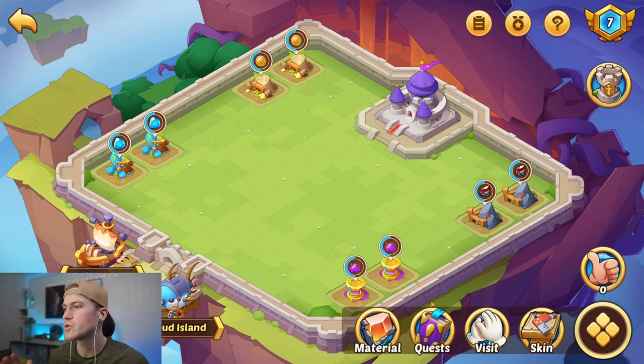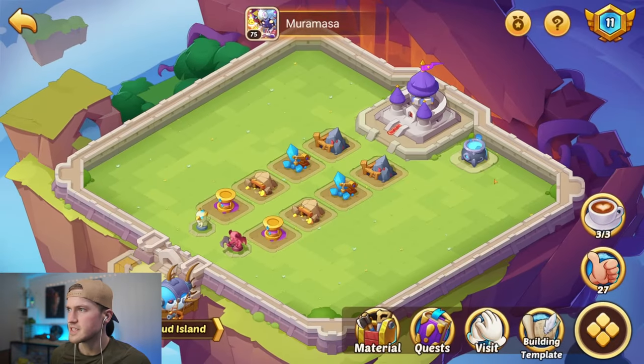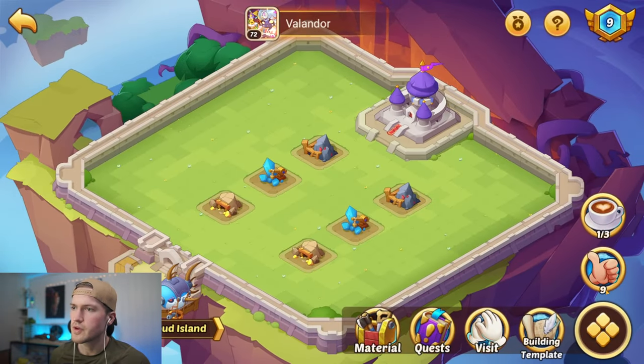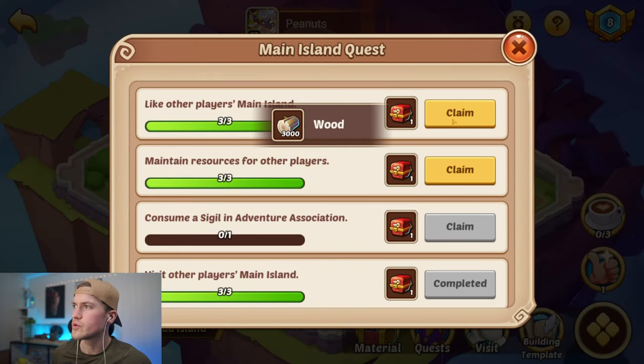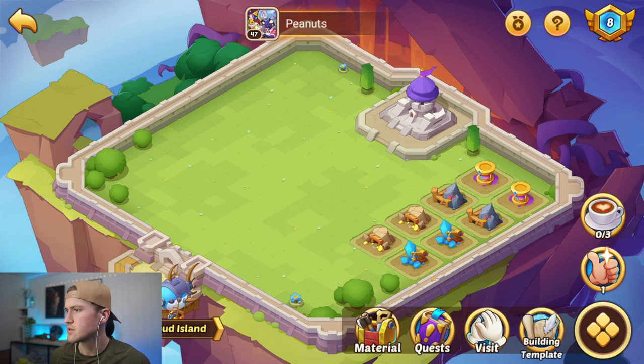Something I forgot to show you last episode: whenever you are at your celestial island, click visit, and then visit three random people or three friends. Click the coffee and the thumbs up. That will allow you to get resources for an upcoming feature in the celestial island.